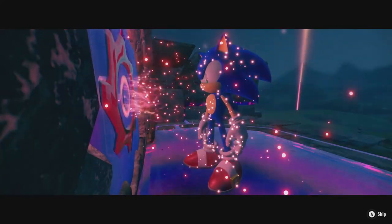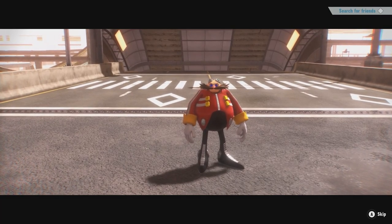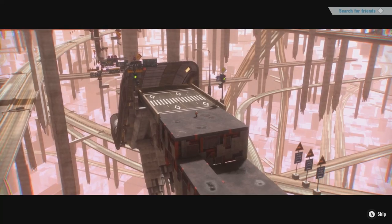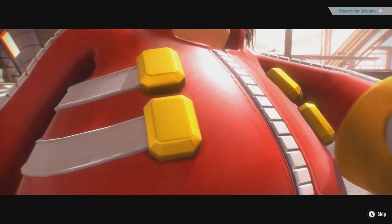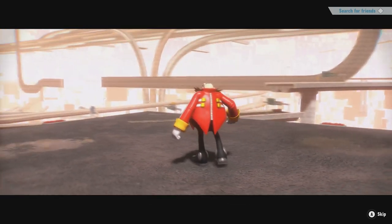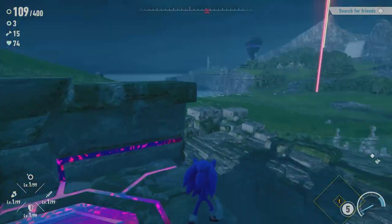I guess we'll just talk to Amy. This is always gonna be the same so I'll just skip all these. He's used those yellow button things before. Kind of throws me off when he does stuff like that. Eggman's trying to take over the Cyberspace dimension I guess. Two emissions - that's how you get the vault keys and all that.